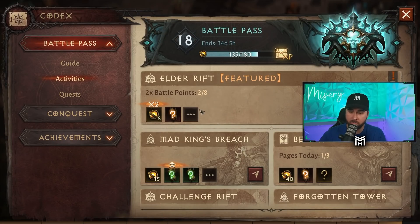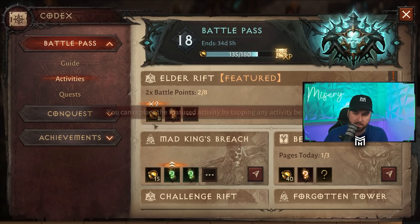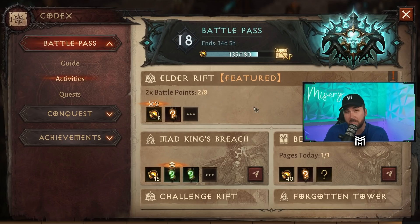The Battle Pass has a free option at the very top and a paid option at the bottom. The free option gives you a ton of experience, so that is what you're going to want to do. All of these different features are going to net you bonus experience, and these little gold crystal orb things are battle points — that is how you progress the battle pass and level up.